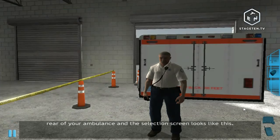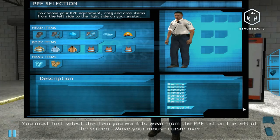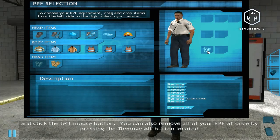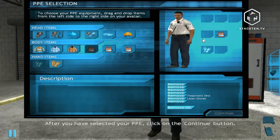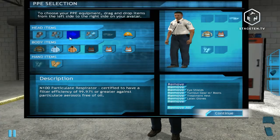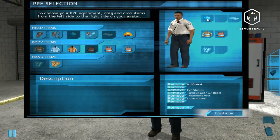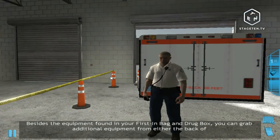Upon arrival at the scene, you must first select the appropriate personal protective equipment. Your PPE is located in the rear of your ambulance. Select the item you want from the PPE list on the left, drag it over to the figure on the right, and release. To remove equipment, click the remove button. After selecting your PPE, click continue. Besides the equipment in your first-in bag and drug box, you can grab additional equipment from either the back of your ambulance or the MCI trailer.